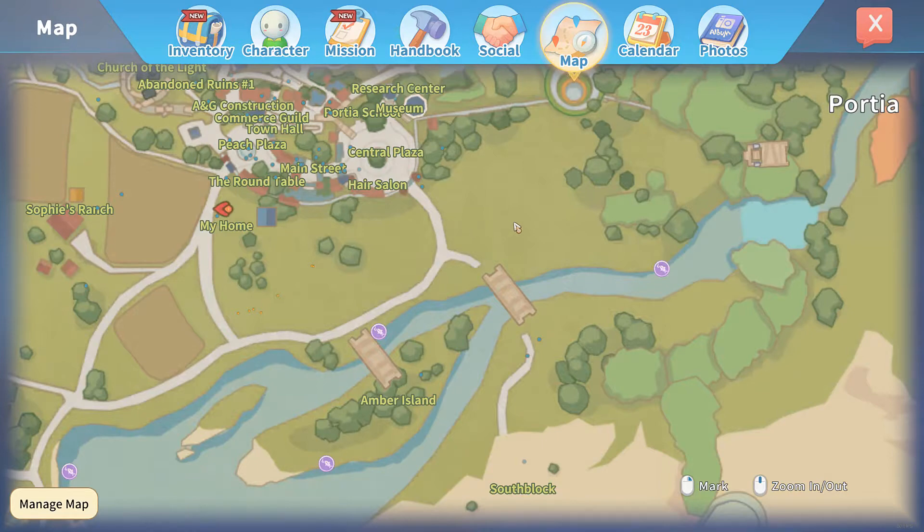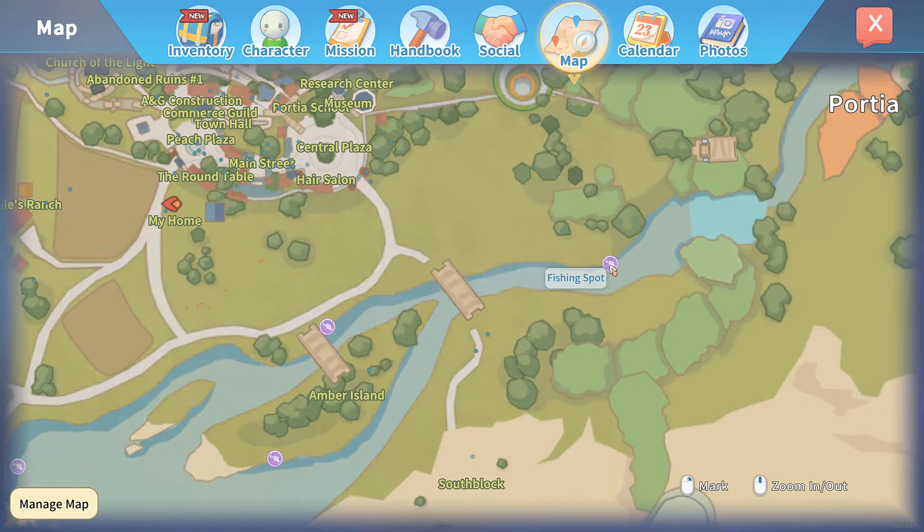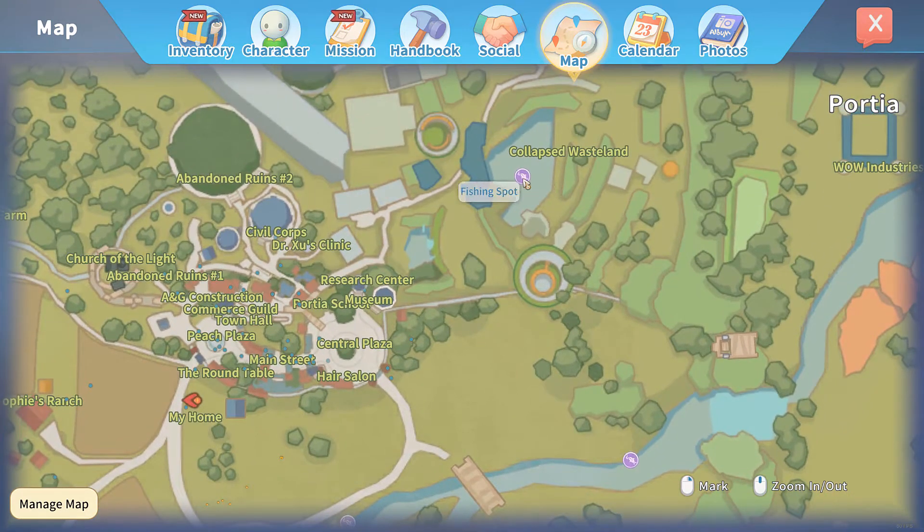Not all fishing spots are created equal — if you want to make money, choose the best spots. For early game I recommend the spot by the waterfall with the goliath fish selling for 350 goals. Mid-game, or when you've unlocked the collapsed wasteland, I suggest the collapsed wasteland fishing spot which has wise fish selling for 320 goals.